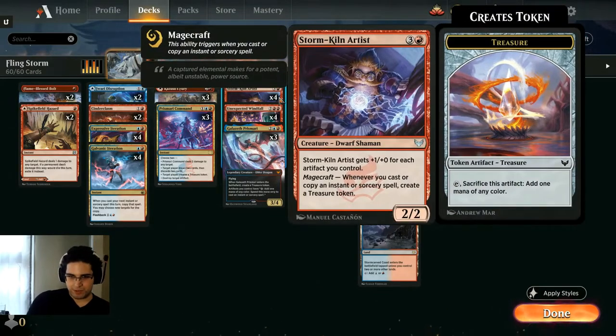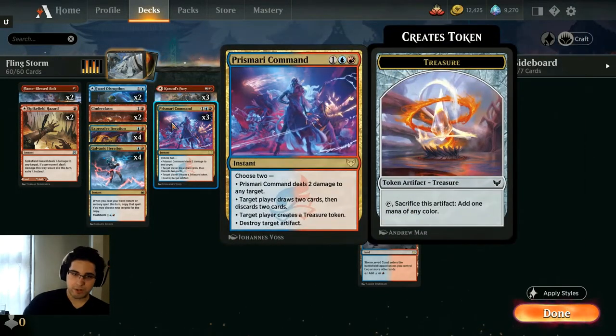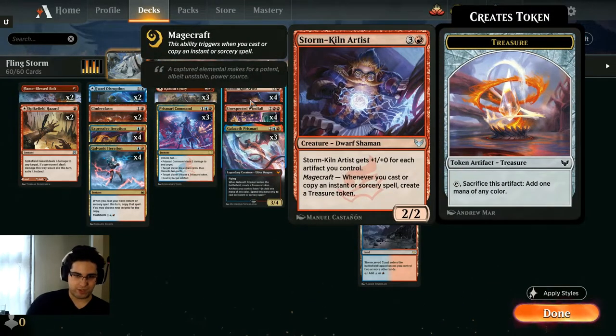Basically what we do here is we have Stormkiln Artist, which says Magecraft: whenever you cast or copy an instant or sorcery, you make a treasure. Then we cast a whole bunch of instants and sorceries and make a bunch of treasures, including stuff like Unexpected Windfall and Prismari Command that make additional treasures on their own. Then this gets plus 1, plus 0 for each artifact you control, so if you have 10 treasures, this is a 12/2.